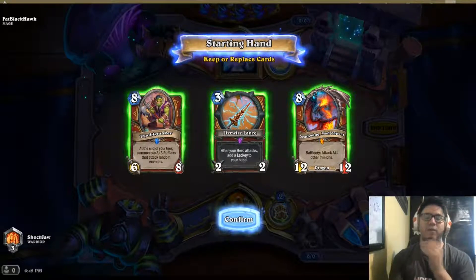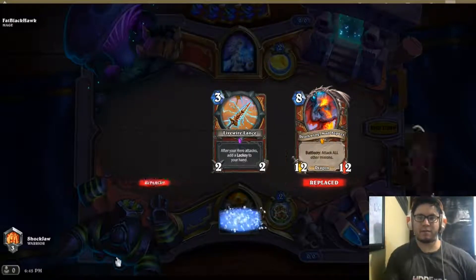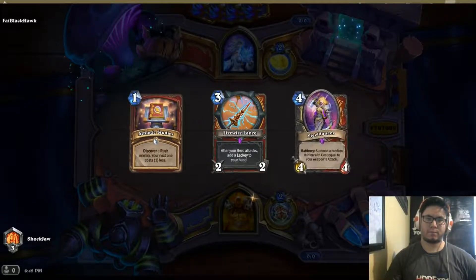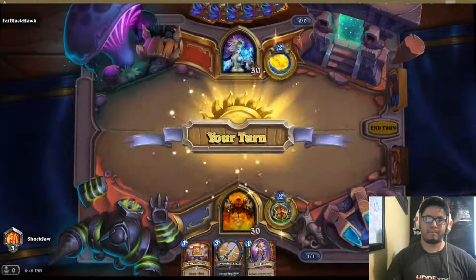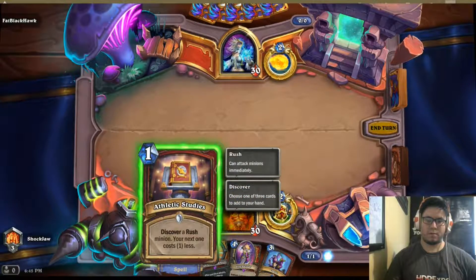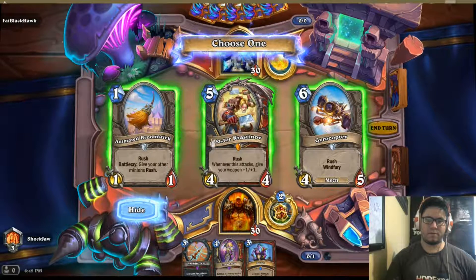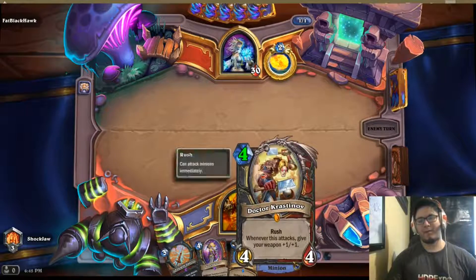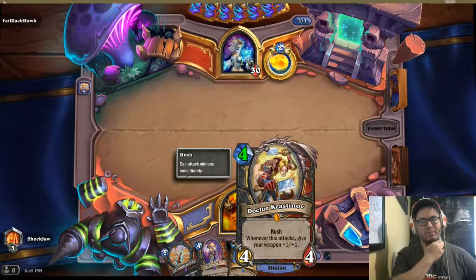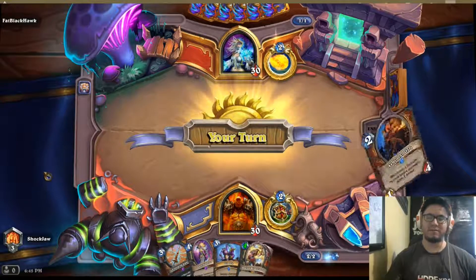I will list the deck code below as well. I'm going to keep this Livewired Lance. I'm going to go with Dr. Krasenoth here for four mana — excuse me, Dr. Krasenoth. You have to give him his credentials because he's a doctor.